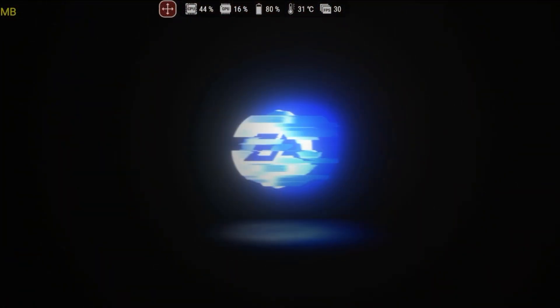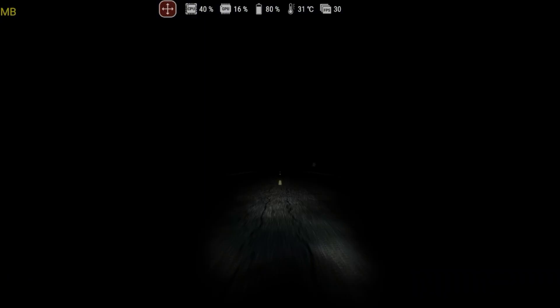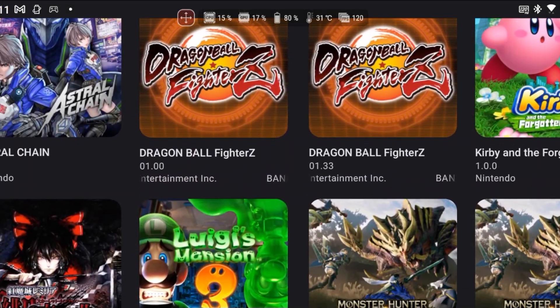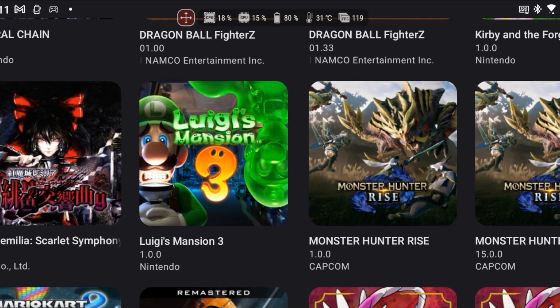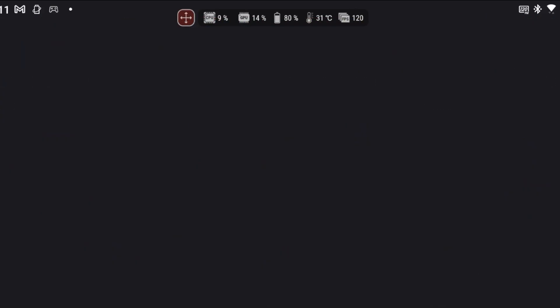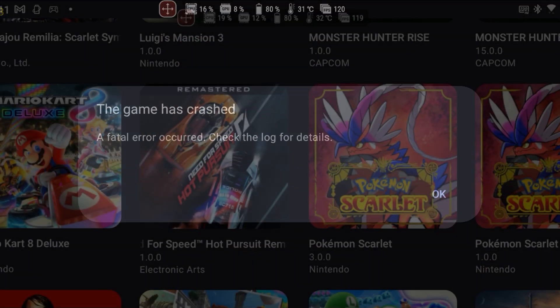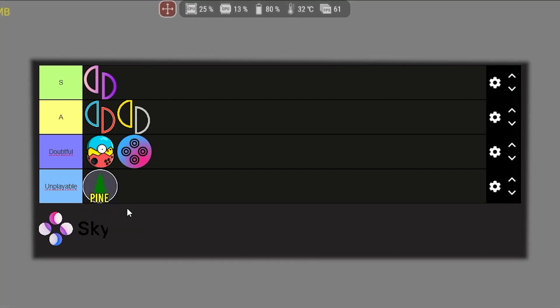Pine emerged with the proposal of being the successor to Skyline, but it actually seems to be just a rebrand. I tested various 3D games, from the simplest to the most complex, and none worked as they should. The latest version was released in July, and the last developer feedback was over two months ago — since then, user-reported issues have not even been responded to. This leads me to believe the project has been abandoned, and no one else on YouTube is talking about it anymore. My personal experience with Pine was terrible; only a Metroidvania with 2D graphics managed to run. Therefore, it goes into the unplayable tier, as we have much better options available.